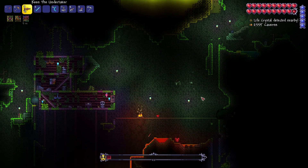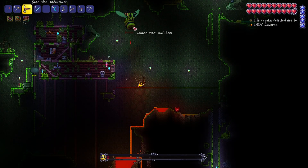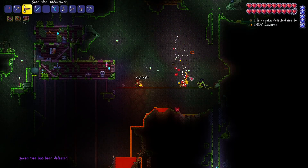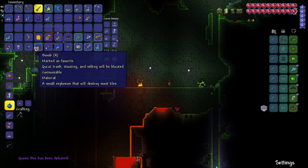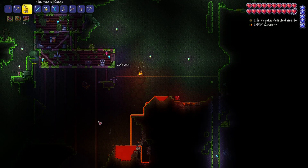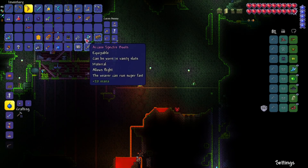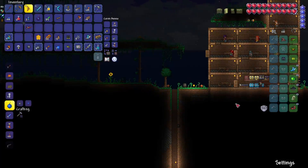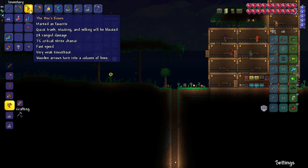There we go — it's complete! We got the honeycomb, we got the bee's knees. This weapon is very special to me. Back in the day Re-Logic said 'James, we want you to announce a weapon to the world' and it was the bee's knees. So I look at it and feel like yeah, it's my weapon — I feel a sense of pride.